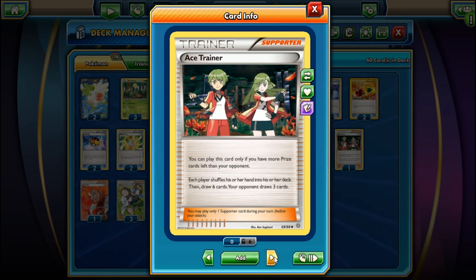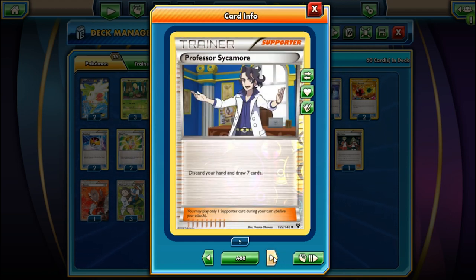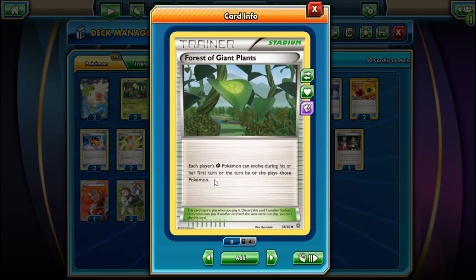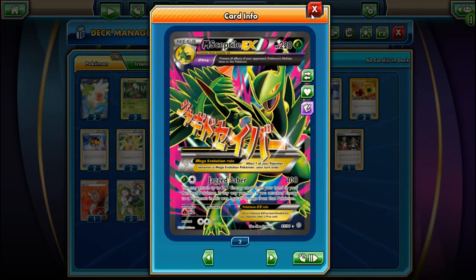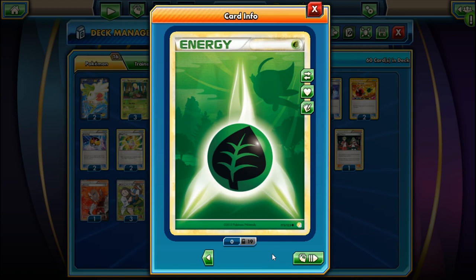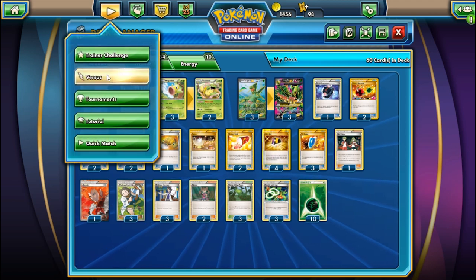We have Ace Trainer, Lysandre, three Professor Birch's Observations, three Sycamores, two Shaunas, three Forest of Giant Plants, Sceptile Spirit Link, and ten Grass Energies. Forest of Giant Plants lets Grass Pokemon evolve during their first turn or the turn they're played. The Spirit Link lets you Mega Evolve without ending your turn. Let's see this deck in action on Pokemon TCG Online.